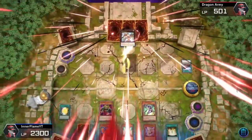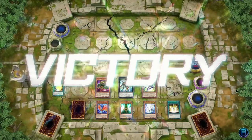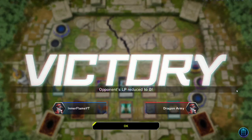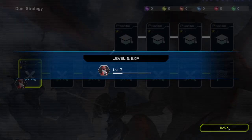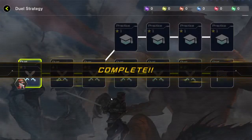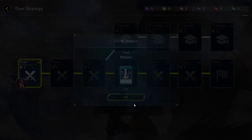I'll be summoning this guy and attacking, then summon this one and attack - and win the duel! You see why Exceeds is my favorite? It's because of Utopia. Utopia is the O.P. original card. I mean, seriously - it's insane. Raigeki!